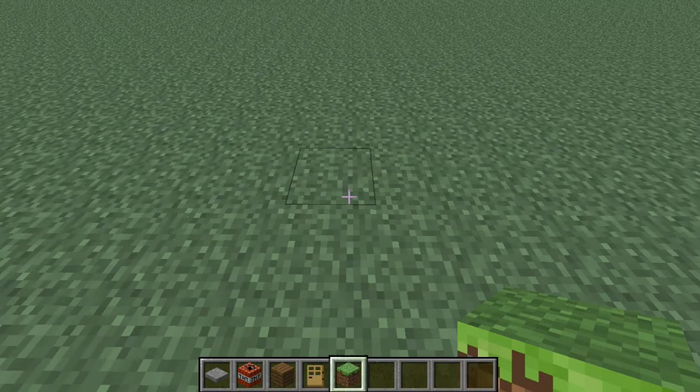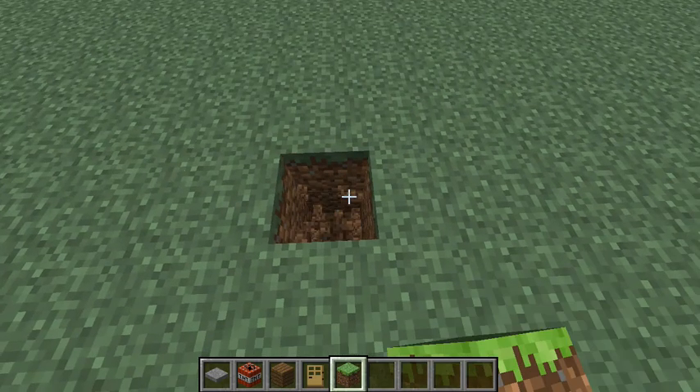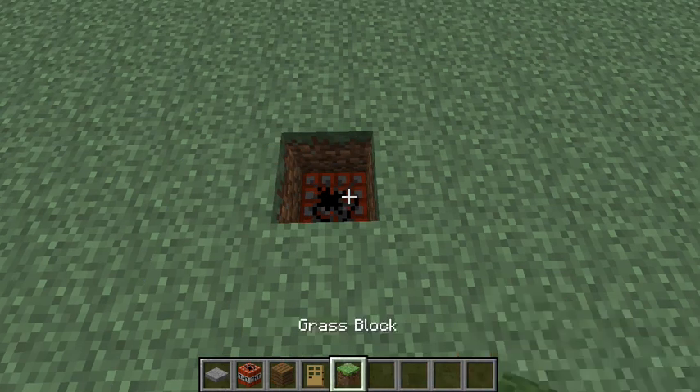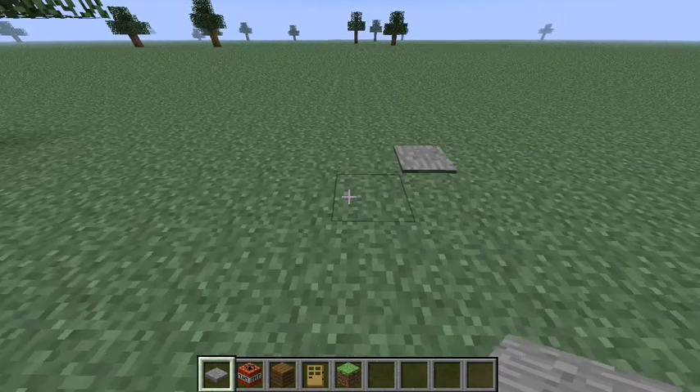So the first basic thing is you're going to destroy two blocks down and place the TNT. Sorry about that — if you haven't noticed, it's laggy. It took me a bunch of tries to do this.